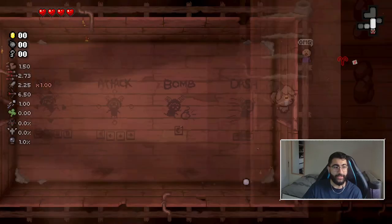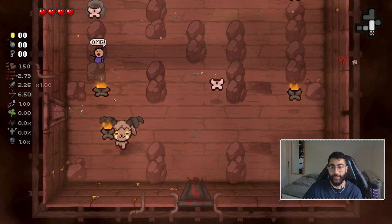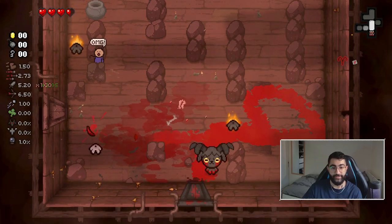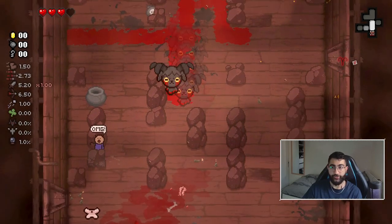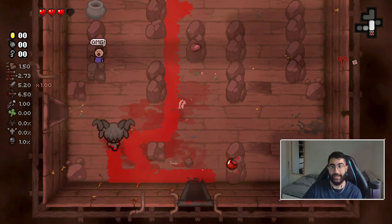Welcome back. Today we're playing a new character that I don't know the name of. We started with the new item named 'Dash and Bleed,' which gives you a dash every time you get the white pickup, and every time you get hit you get a damage up for the room and you start bleeding.